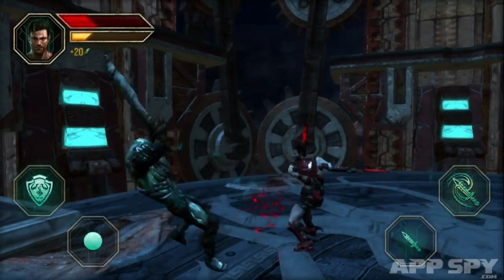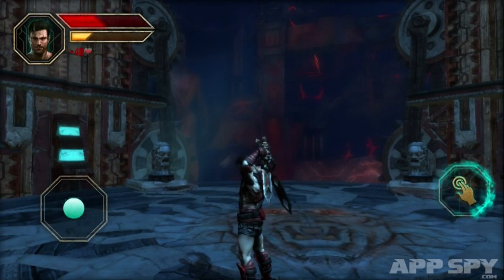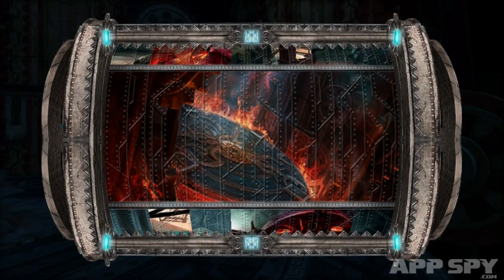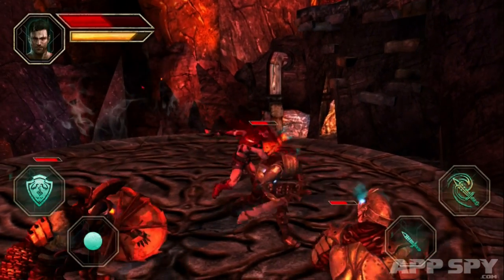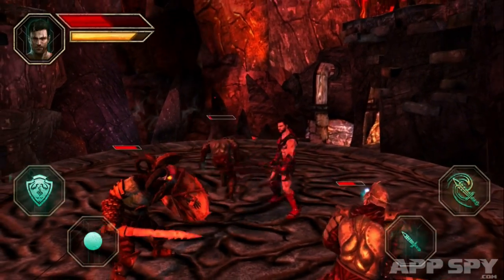Using a virtual stick and context-dependent buttons, you control Prometheus around the game's various arenas. Outside of battles, these allow you to run freely through the world, opening chests and solving various touch-screen puzzles along the way. In combat, these buttons become light and heavy attacks, allowing you to chain blows together in rapid succession. The virtual stick also changes in function, from movement to rolls.